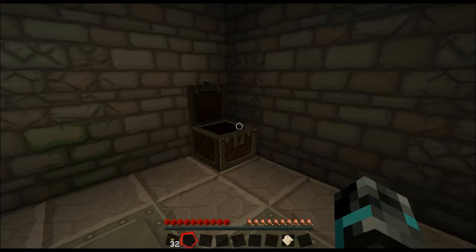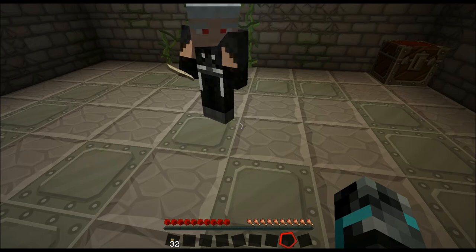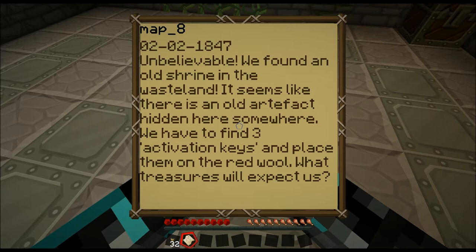Probably got something on it. 0-2-0-2-18-70... pick that up and just give it back to me. It's not loaded properly. It says don't throw the maps. Here we go, 202-18-47. Unbelievable! We found an old shrine in the wasteland. It seems like there is an old artifact hidden here somewhere. We have to find three activation keys and place them on the red wall. What treasures will expect us?